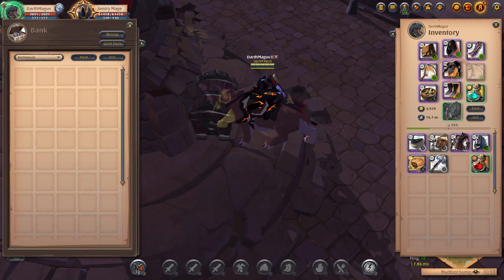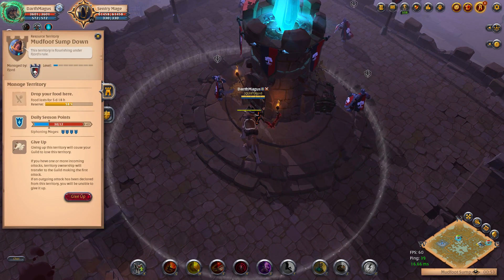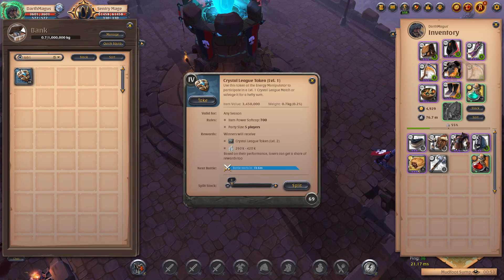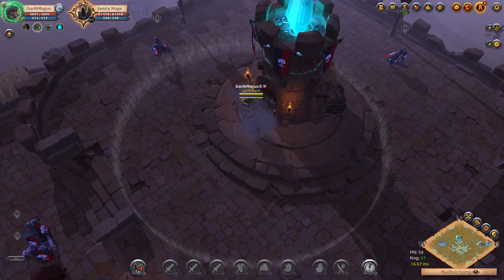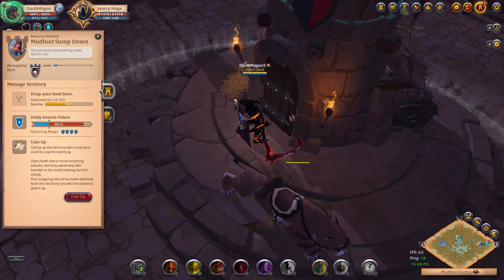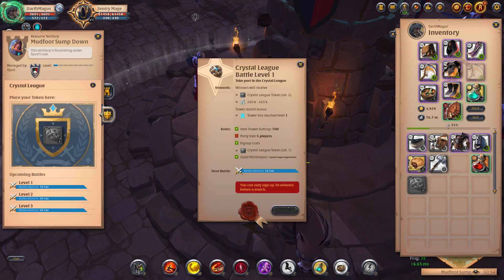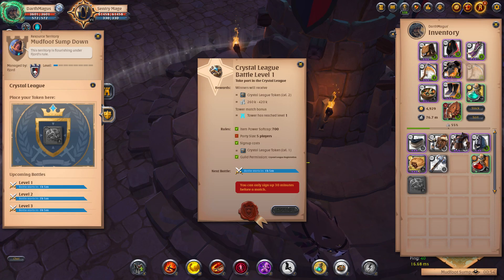Here I want to show you how the new territories — the new tower — works. You can add tabs the same way as in the current tower. Here we see the crystal league — that's how you upgrade your tower using the tokens. I already showed this before: 700 IP cap for level 1. You plug it in and start your crystal battle from this tower, and it upgrades it to a higher level. You can go all the way to level 10, and here are the rewards depending on what level you upgrade the tower to.